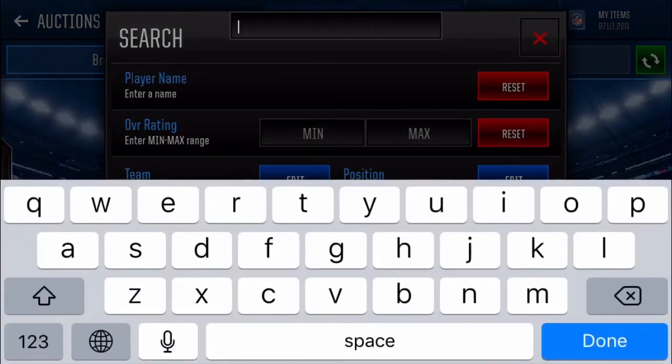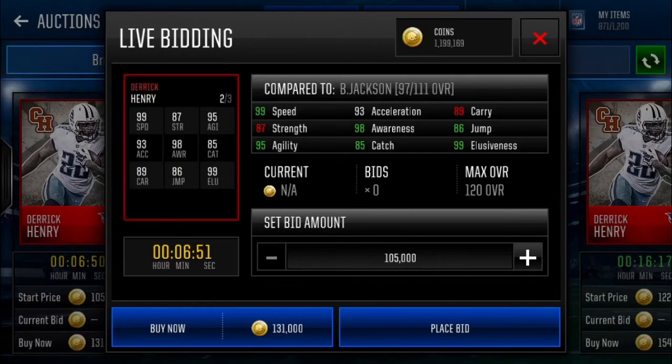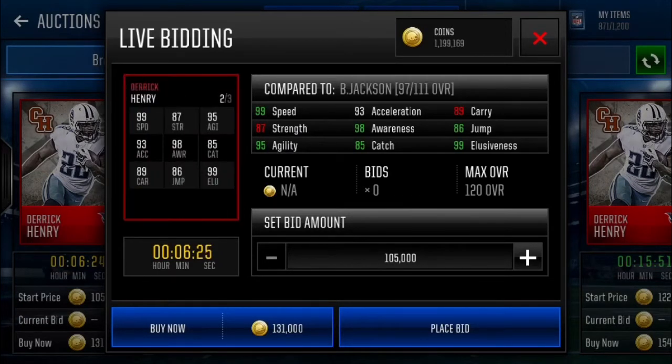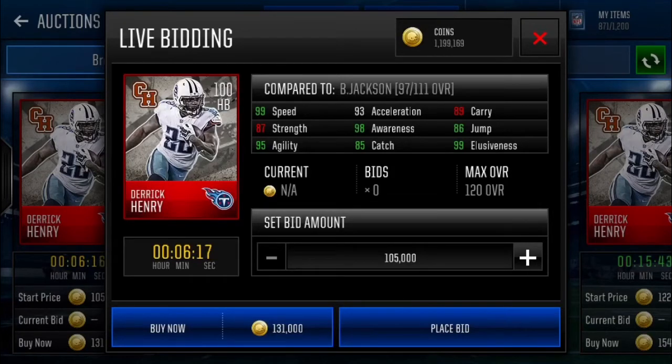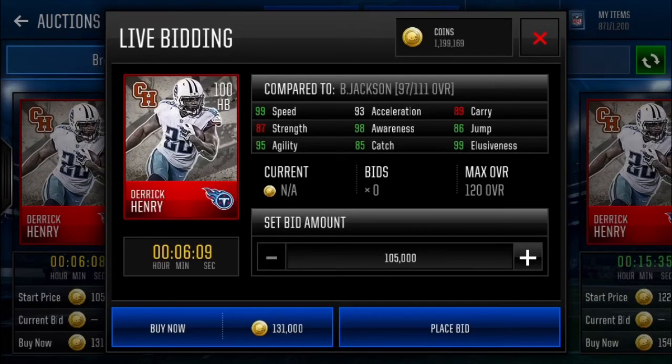Eric Reid — definitely keep an eye out for that man. Derek Henry is the next one — the halfback. Stats: 99 speed, 87 strength, 95 agility, 99 acceleration, 98 awareness which is absolutely insane, 85 catch, 89 carry, 86 trucking, and 99 elusiveness. What an absolutely crazy card. I couldn't leave Derek Henry out — 99 speed, 99 elusiveness, this guy is gonna be breaking some ankles. Decent strength with an 87, and he can catch with a fat 85 catch, pulling in clutch plays.